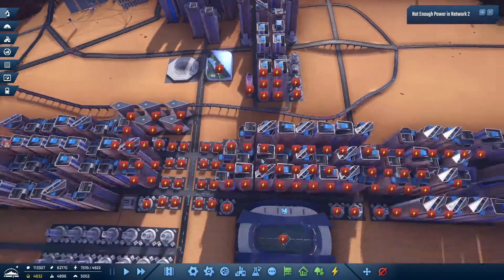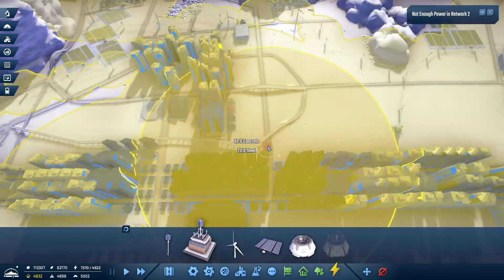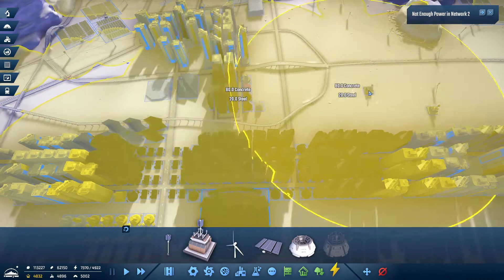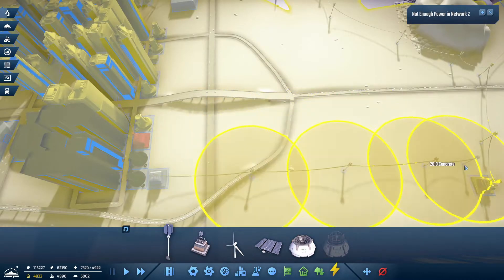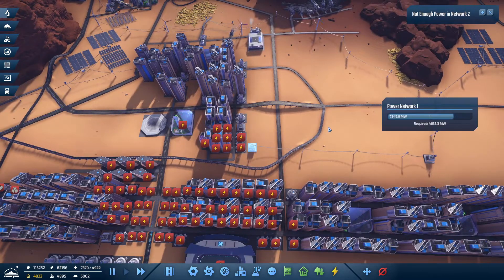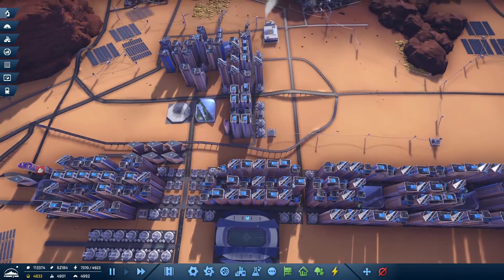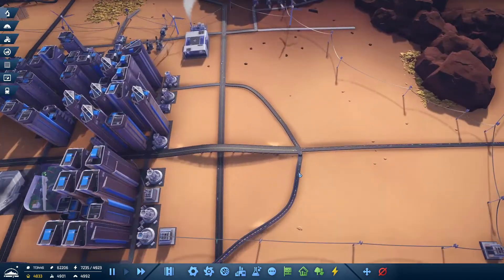Oh no — no power! No power, that's good to know. Right in here probably — you have power now, why aren't you showing it? Oh, you downgraded — dirty little things.